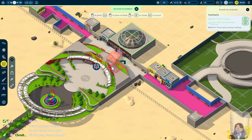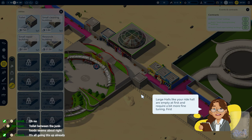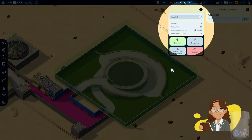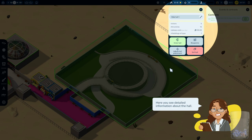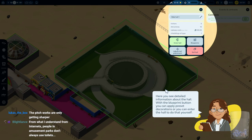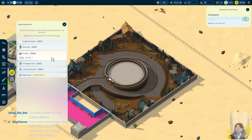Two small cleaning buildings — let's put a small cleaning building on this side of the park as well. Build one small repair building. Large halls like your ride hall are empty at first and require a bit more fine tuning. That's why it looks so empty — you've got to customize it. Here you can see detailed information about the hall; with the blueprint button you can apply preset decorations or you can do it yourself.